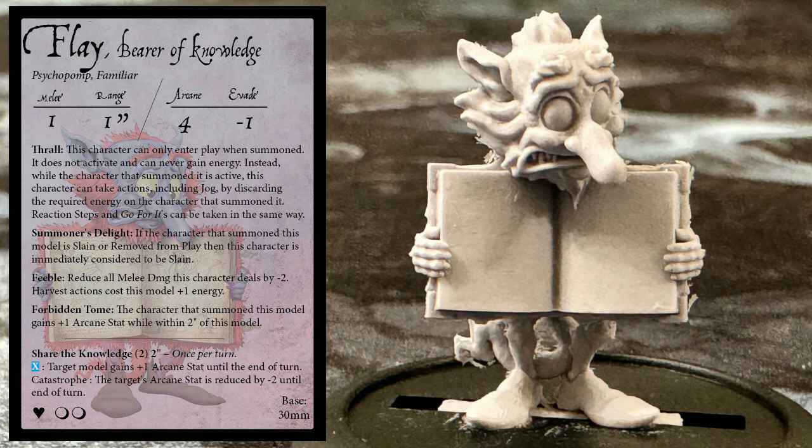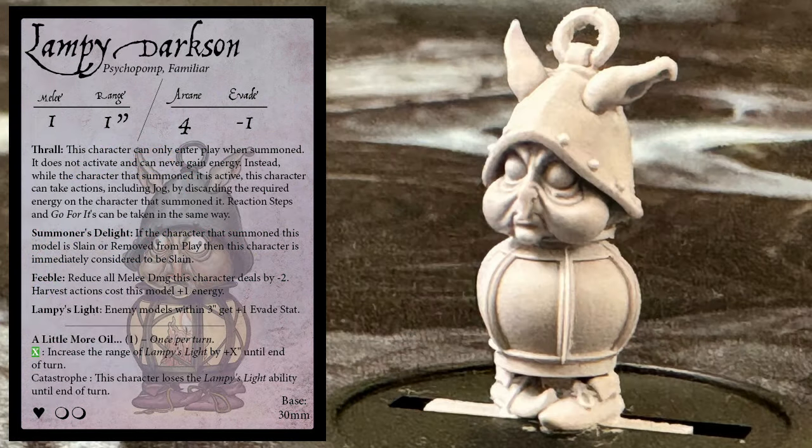Next up, we have another Psychopomp Familiar: Lampy Darksun. His stats are melee 1, range 1 inch, arcane 4, and evade minus 1. He has 2 wounds. Lampy is a sentient lamp, and his Lampy's Light ability shines out in a 3 inch radius. Remember, the battles for Moonstone are fought at night, as that is when the Moonstone blooms. So Lampy is illuminating the darkness, giving all enemy models within range plus 1 evade stat. If you are struggling to get Lampy into position, you can also use his ability A Little More Oil, which costs 1 energy and can be used once per turn. If played with a green card, the range of his light increases by X inches, where X is the value of the card, making it possible to illuminate an area with a 6 inch radius. Unfortunately, on a catastrophe, Lampy goes out, and it takes him the rest of the turn to get a new flame going.